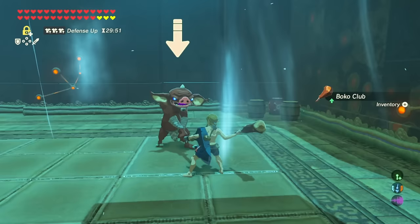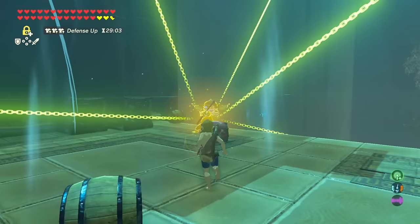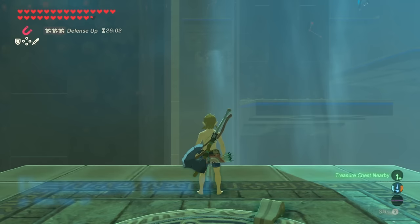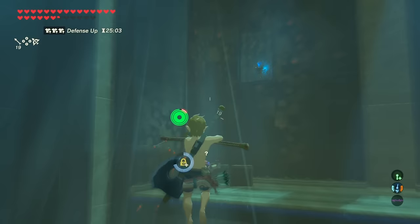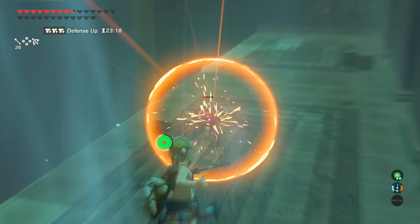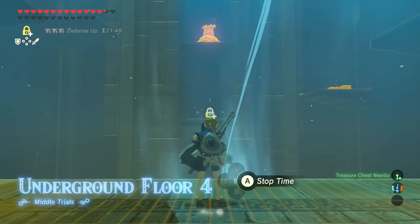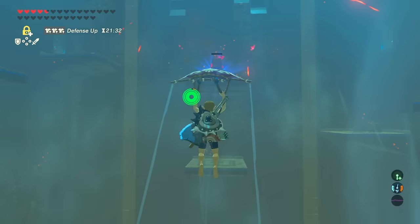Now let's talk about the middle trials. The first section focuses a bit on wind. Dodging enemies can be difficult in such a small space, so don't be afraid to use Stasis to get hits off, especially since you're starting with no gear again. Remember that Stasis on an exploding barrel is totally a thing. On the second floor you'll face two fire Wizrobes - Stasis them and shoot them in the face and they'll fall into the pit. Use your slow-motion archery skills to your advantage, same on floor three. By now you should have a small collection of various arrows.